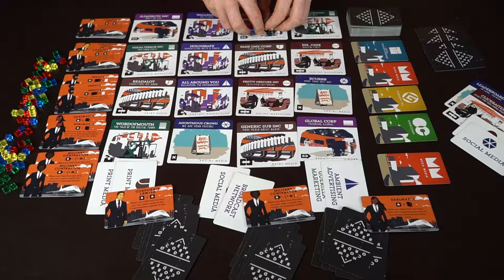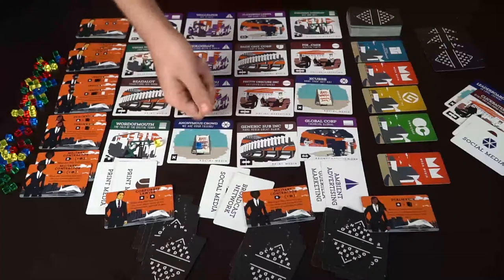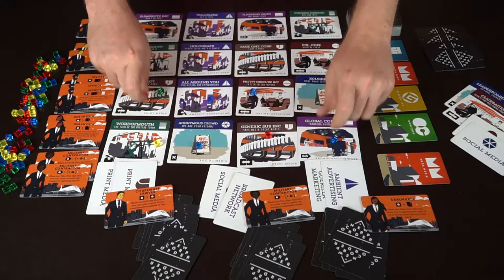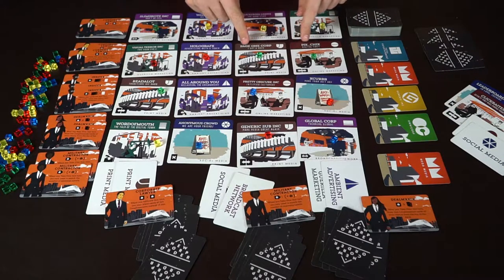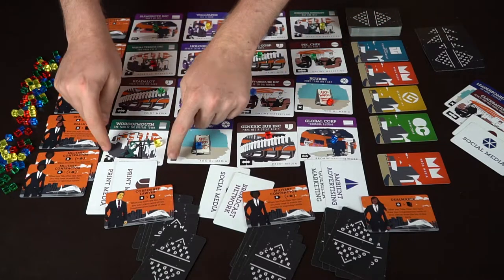To begin, you're also going to take four of each of the different types of colored cubes, shuffle them up, and then deal one down in each of the different locations, making sure that entire board has at least one influence on it to start the game off. Each of the different tiles represents a different corporation — print media, online marketing, social media, and so on — as well as abilities.